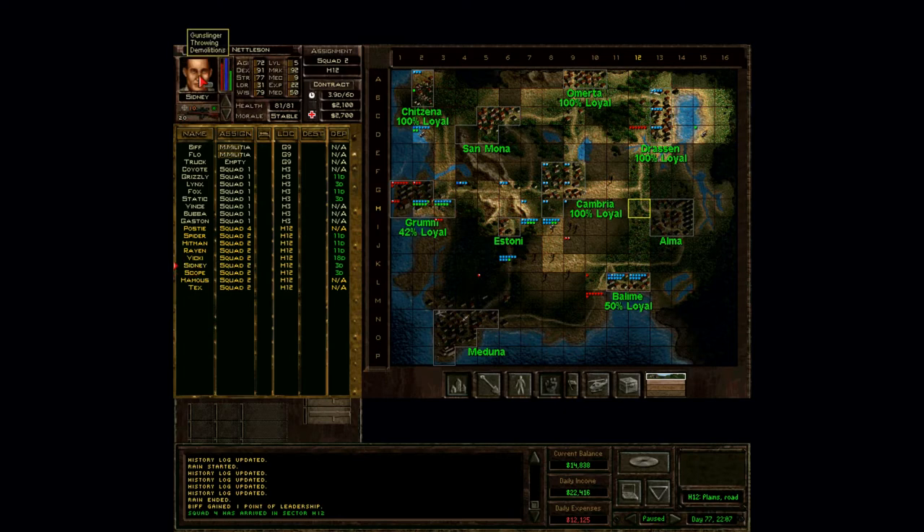Sydney's not actually a marksman, but he has 92 marksmanship, so I went ahead and threw a sniper rifle on him. We've got these guys poised to take on Alma. I'm going to hold off on that for just a moment — if I could get lucky and have a mobile militia unit patrol by, I might have them attack at the same time. If not, they may end up taking Alma all by themselves.